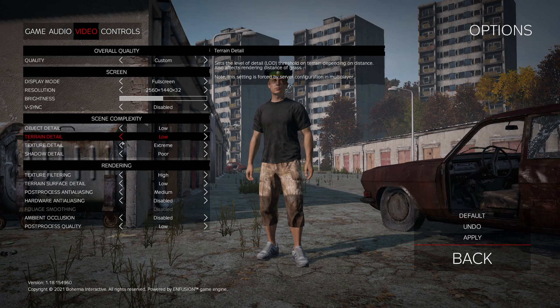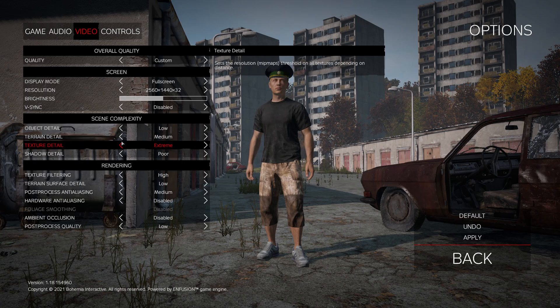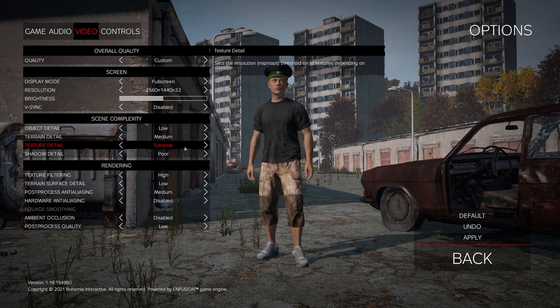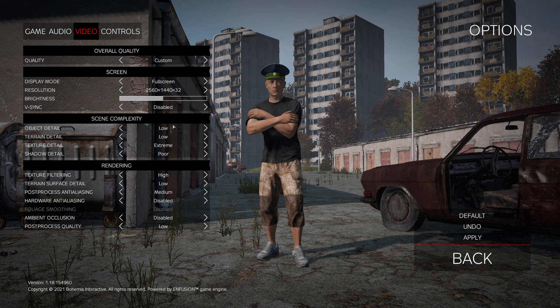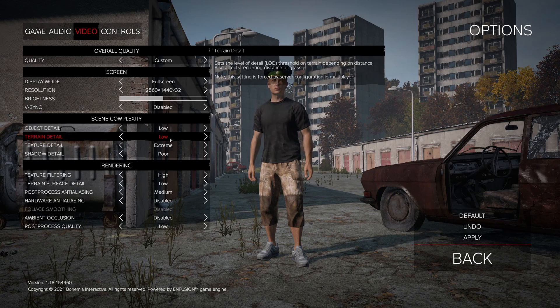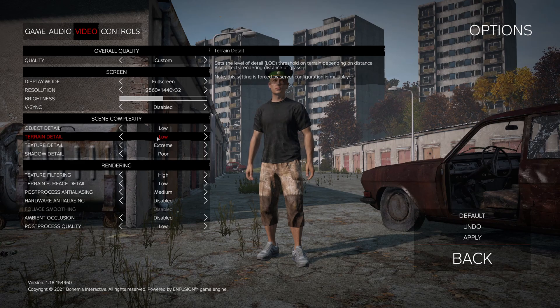It's pretty much the same thing with Terrain Detail. I recommend starting at Medium, look at your FPS, and if it's fine stay there. High and Extreme cost a lot of FPS. If you're on an older card like a 960, you'll probably need Low. On a very old computer, go with Poor.